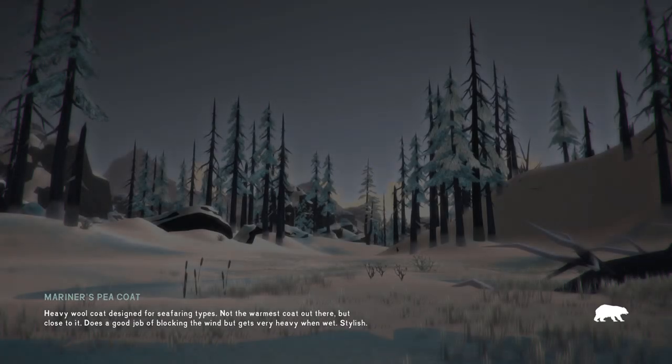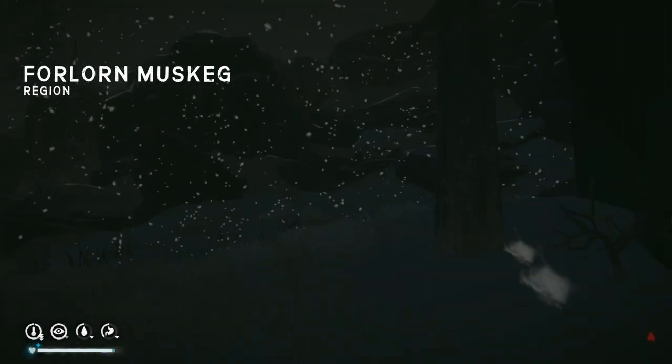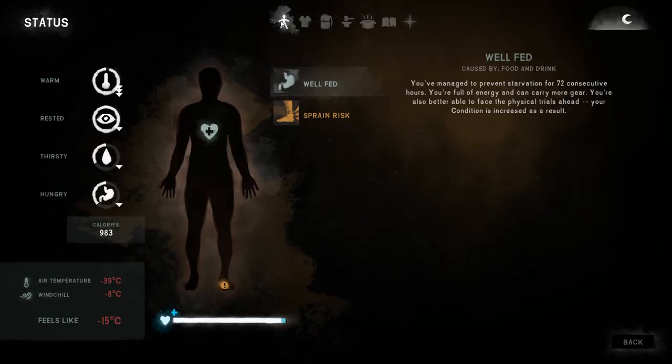Let's pick up our bedroll. I wouldn't mind having a look outside — let's see if we have stars or a storm. We've got a storm, very cold. Let's check the temperature: negative 15. Air temperature is negative 39 and I think because of our clothing it feels like negative 15.